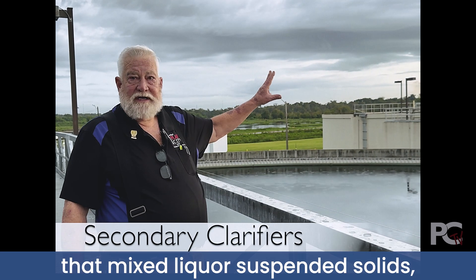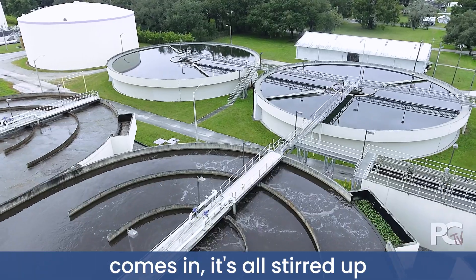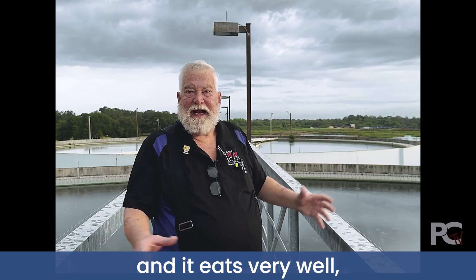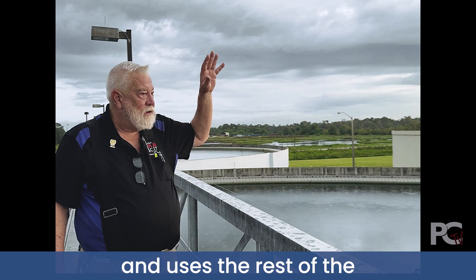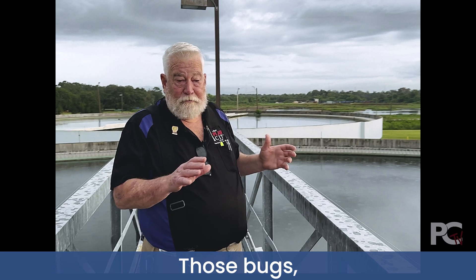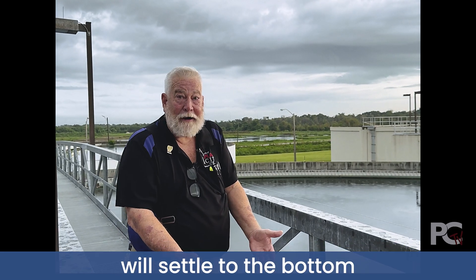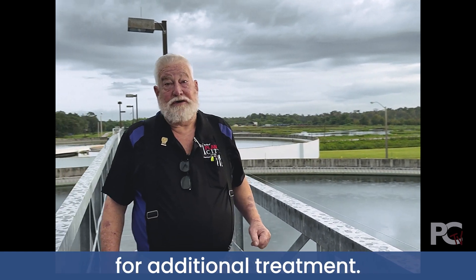Murph's dojo. So the activated sludge — that mixed liquor, suspended solids — comes in. It's all stirred up in those tanks so that it's inoculated with the raw sewage and it eats very well. It comes over here, finishes eating, and uses the rest of the oxygen that it has. The bugs, if they're happy, will settle to the bottom and we pump them back around to get more food. The effluent overflows the top of the clarifiers and goes on for additional treatment.